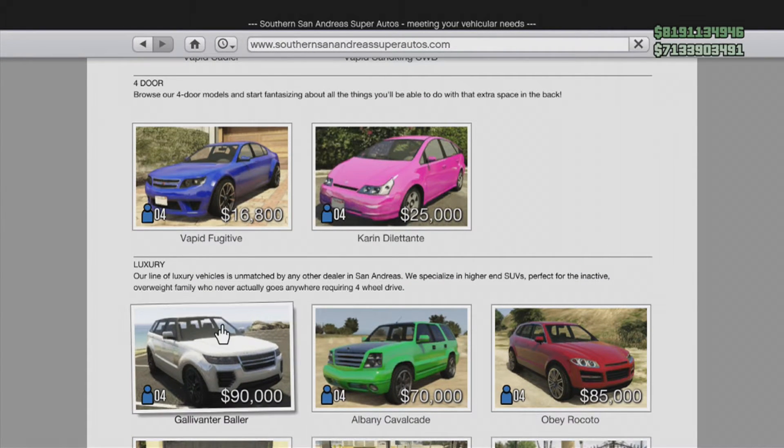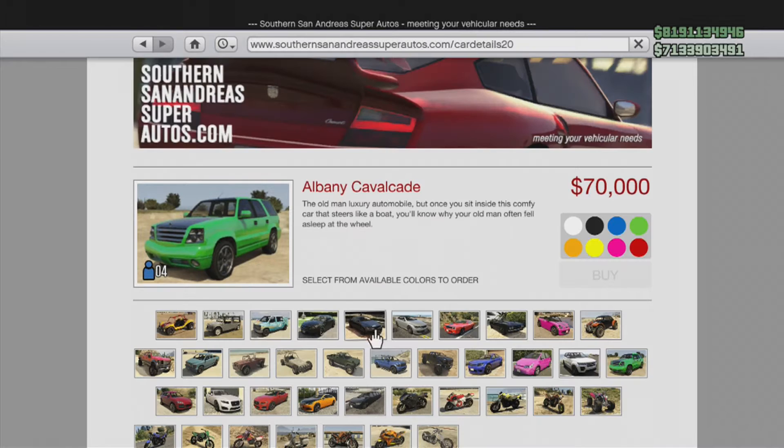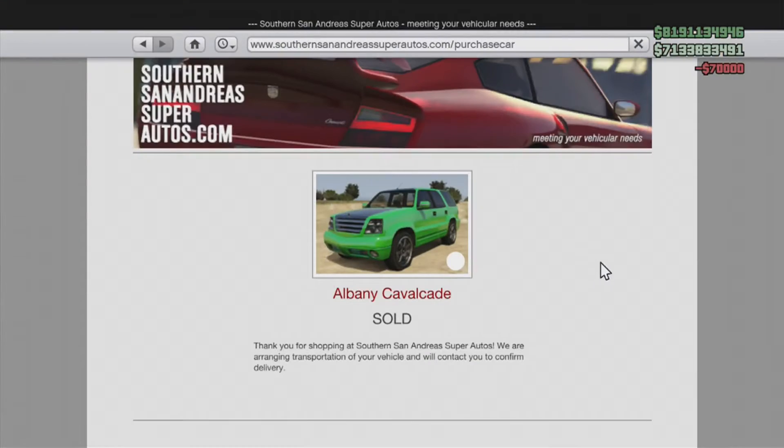You're going to scroll down until you see right around here — it says Luxury — and you're going to go over to the Cavalade right here. I can't read the price very well but it's around seventy thousand. It doesn't matter what color you get, you can edit that later once you get it.